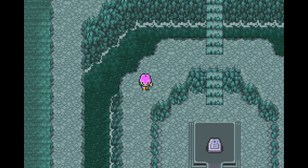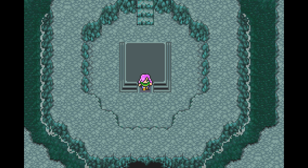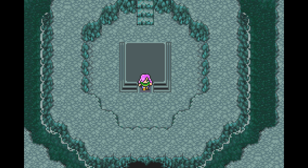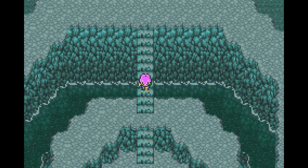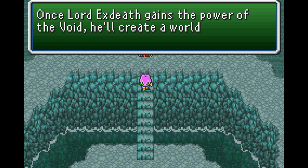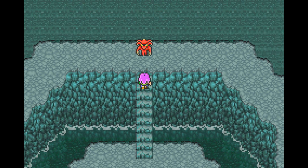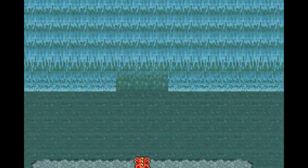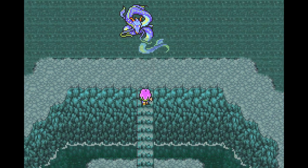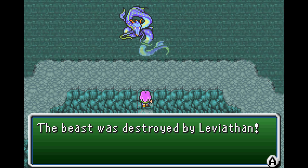What goodies do we get? The fourth tablet! Is there anything written on it? Apparently not. I guess there's no Guardian either. 'That tablet - you'll hand it over to me.' What? No! 'Once Lord Exdeath gains the power of the Void, he'll create a world for us monsters. I won't let you interfere!' The beast was destroyed by Leviathan! Well, thanks Leviathan - we're just gonna leave now.